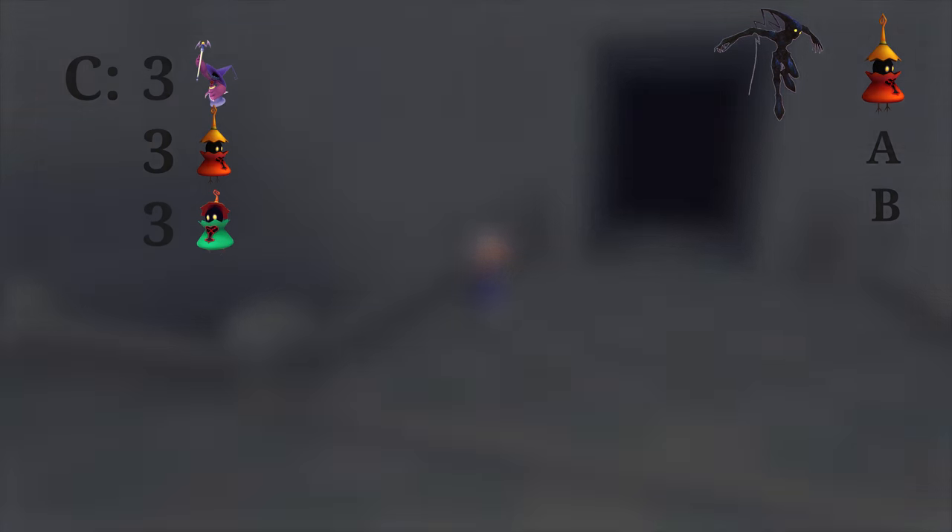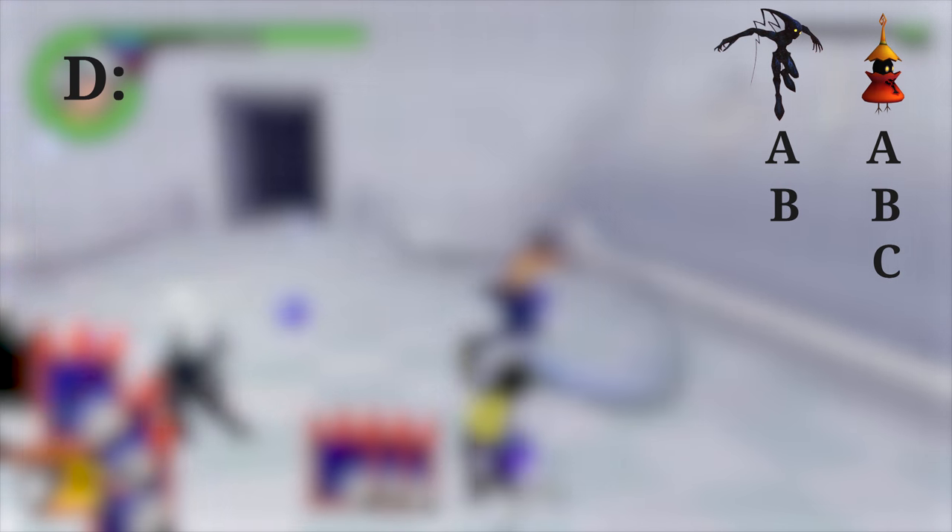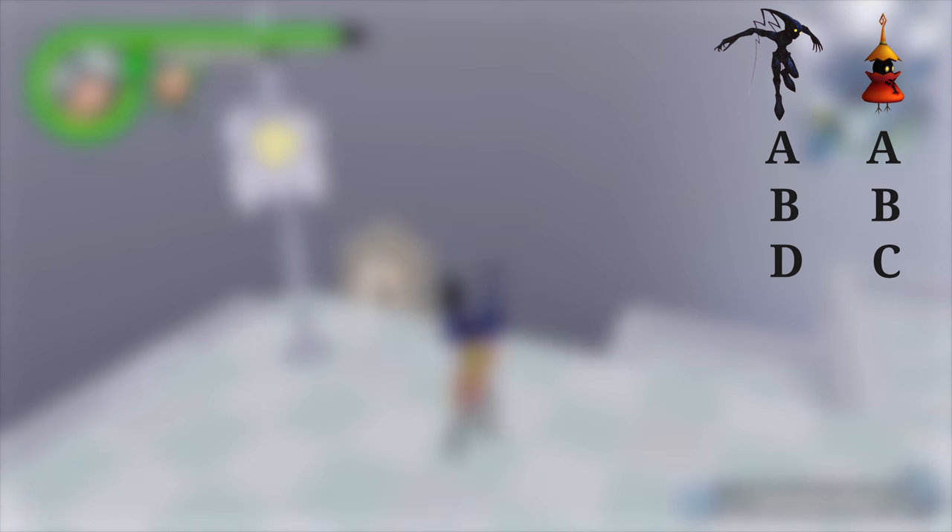The last possibility, C, is three Wizards, three Red Nocturnes, and three Green Requiems. When hitting a Neoshadow we again have three possibilities: two of them are A and B from before, and then we have a new one, D, that consists of two Wyverns and three Neoshadows. This whole strategy builds on the fact that if you run from a fight the enemy will still be there to summon a new wave of Heartless to kill. If we kill all but one Heartless and leave the encounter, then we maximize the experience gained without killing the source.